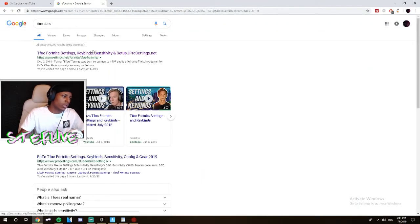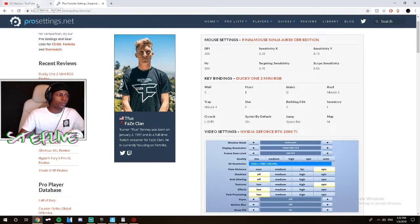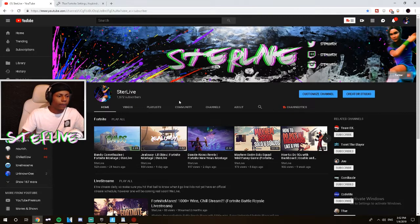Another reference you can use is T-Phone's sensitivity. This was around January when I first switched from controller — 400 DPI 0.10. I've heard that sensitivity is actually great, so for anybody new, you might just use 400 DPI 0.10. If it's too fast, turn it down and work your way up. Don't try to go directly for the fastest sensitivity right off the bat because you gotta get used to it and be able to control it.